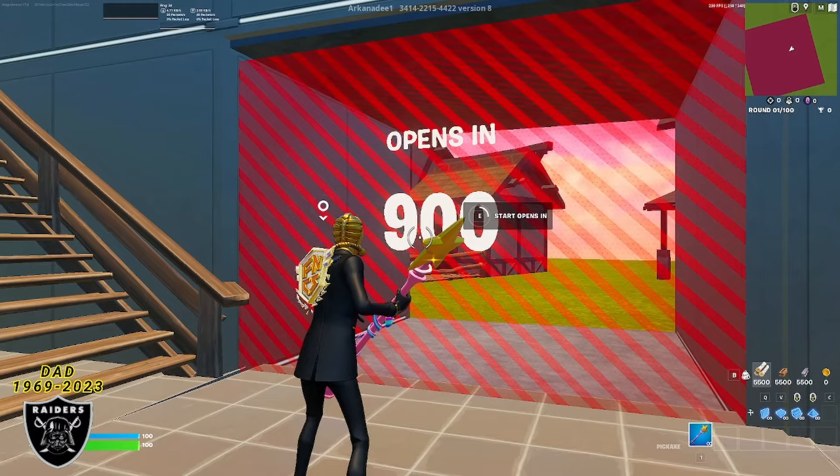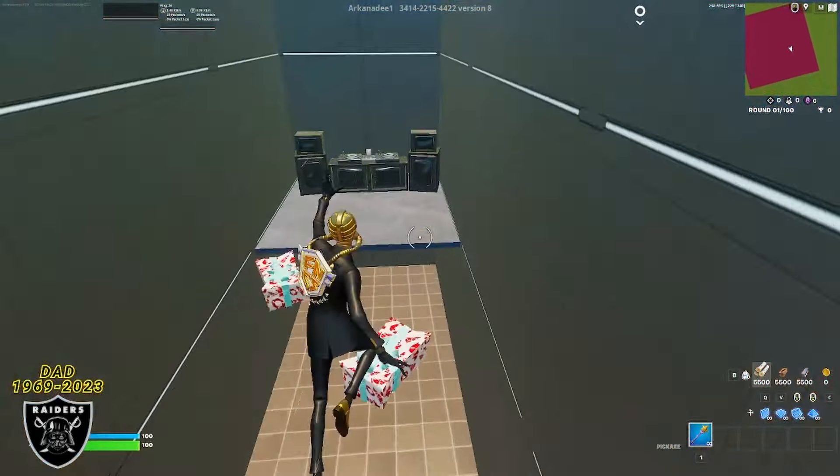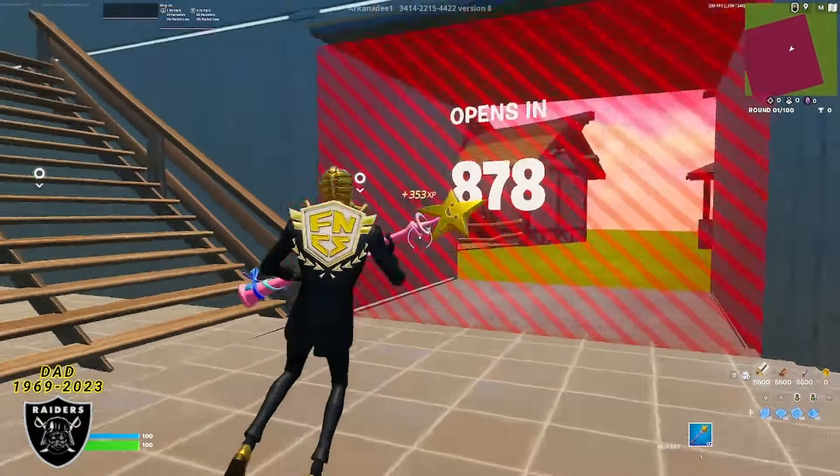All you have to do is press the button on the door to start the countdown. As soon as that countdown gets going, you can make your way across the parkour area just like me. If you look right at the studio set that's up against the wall, you're going to see another hidden button — that hidden button starts our AFK XP which is going to count up the entire time we're in the map.